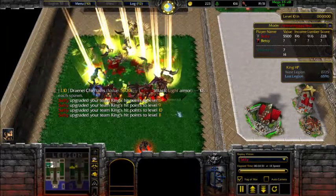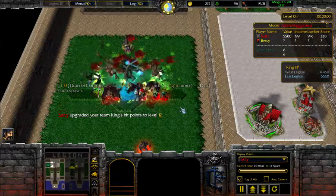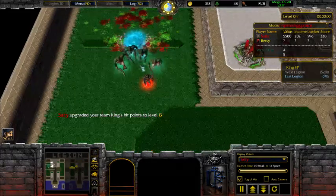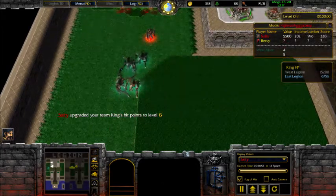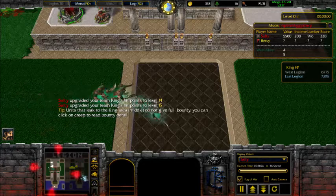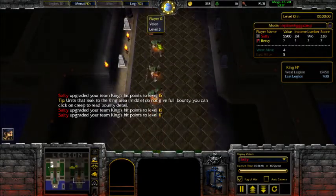I cleared most of the units but I'm leaking — I keep healing my king to keep his health up. I'm at least holding them off; two are slowed, one is pretty damaged. I don't expect to clear it out alone with my king upgraded like this, but I'm just outlasting my opponent. In the end, they leaked one more than I did and they've got no heal left, which means I have the advantage since I still have mine.